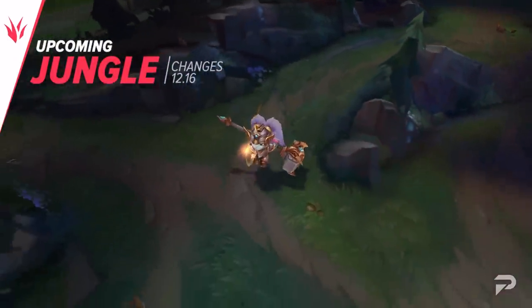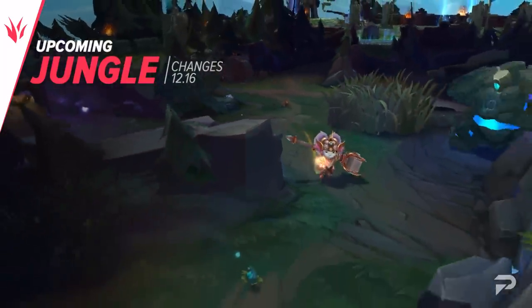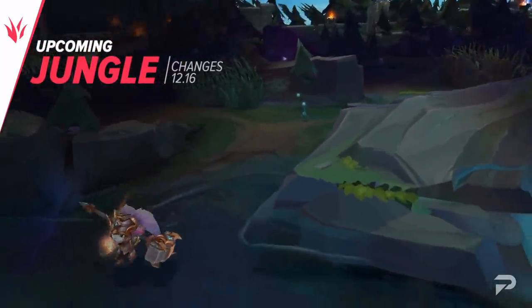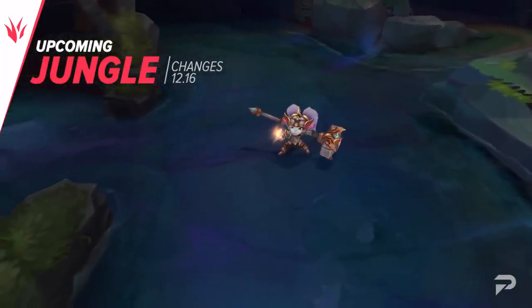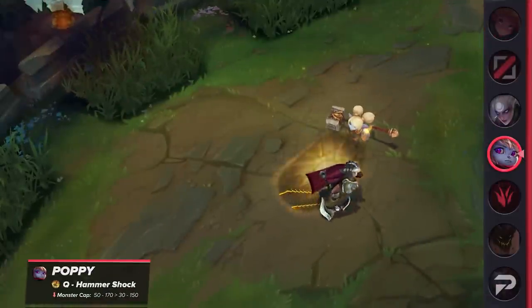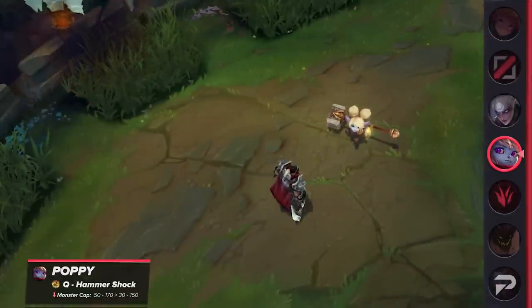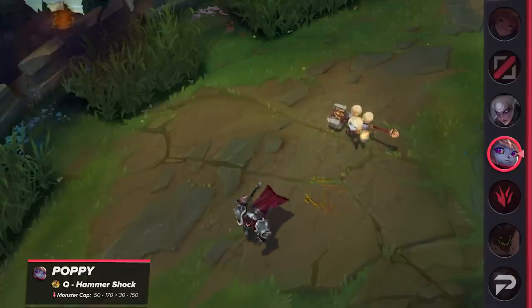That's it for the top lane — only buffs in sight for now. The patch is actually very bottom-lane heavy, but we have a few more changes before we get there. We have a small nerf for Poppy jungle — she's deemed too powerful, and her flex pick potential is oppressive at high levels. Her Q's damage cap against monsters will be lowered next patch. A reduced clear speed is a gigantic hindrance to any jungler, but she remains an extremely valuable asset because of her immense utility.